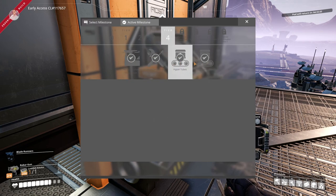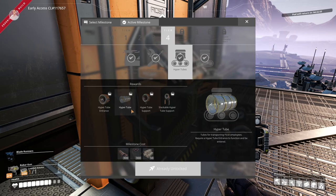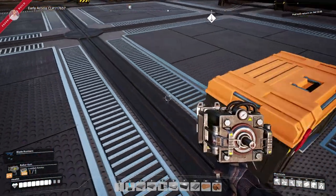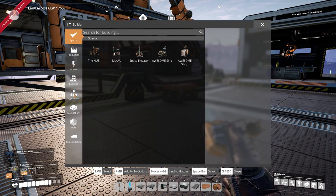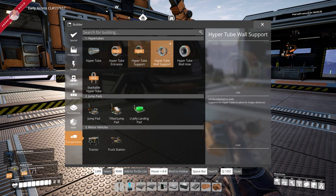I really wanted to get to the hyper tubes because I've seen a video from one of my favorite YouTubers, John Bain — you guys should totally go check them out. There was some funny stuff that happened and I really want to get my hands on these things. What we need is not in that box, it's in here. Let's grab a couple of these — it's in transportation, yeah, there we go.